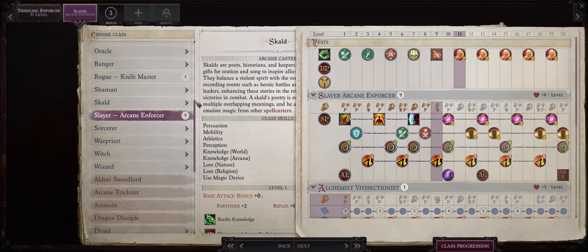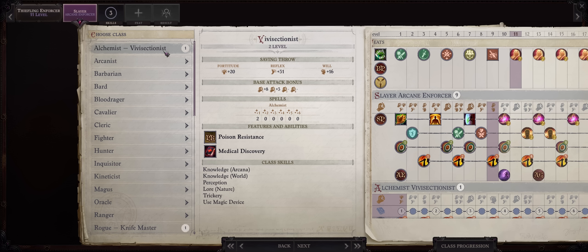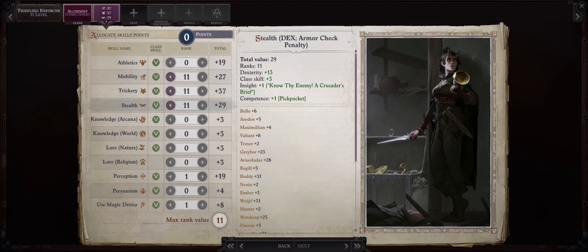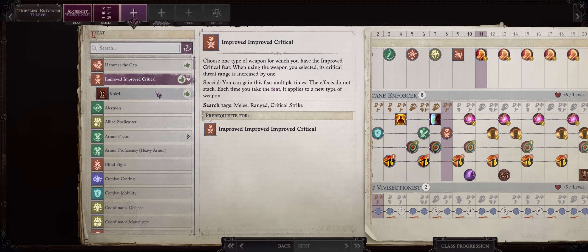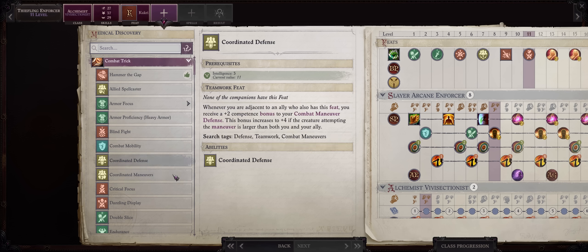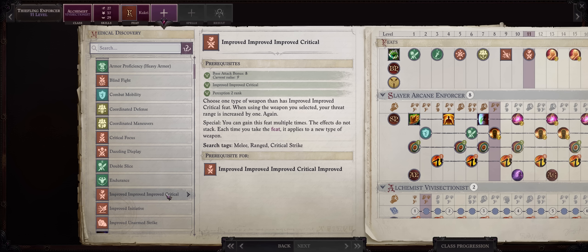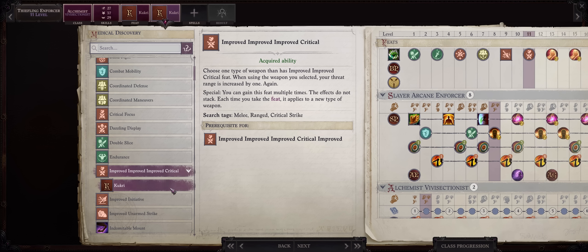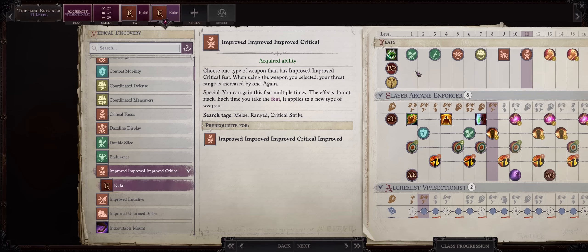And then I would return to Vivisectionist. This way, right at level 11, because of the Vivisectionist bonus talent, we can grab both the first Trickster Mythic critical feat, together with Combat Trick and the second one, just in time. This way, at this point in the game, you'll already have maximum Kukri critical range for 11 to 20 criticals, which is quite a lot when you consider dual wielding and sneak attacks.